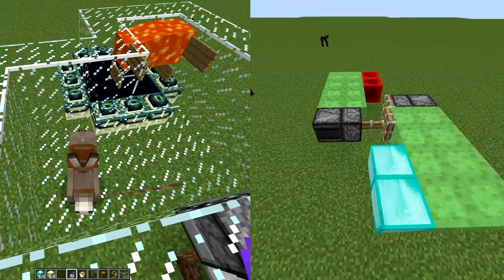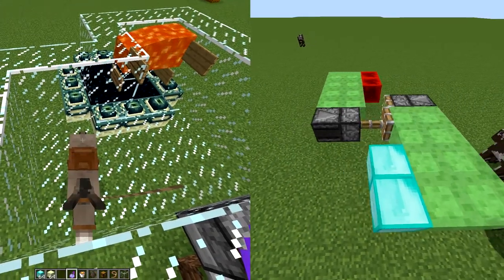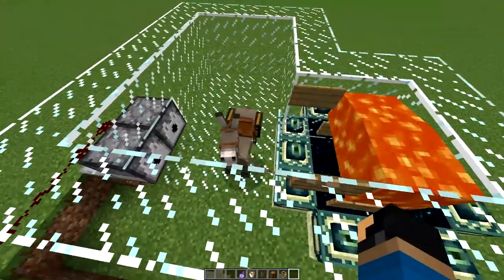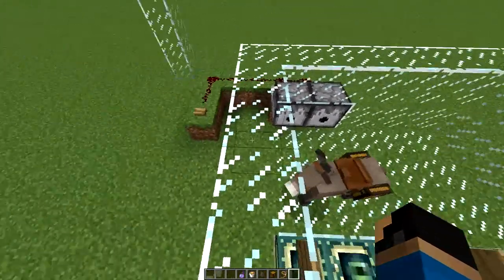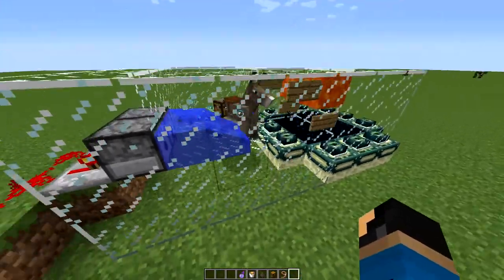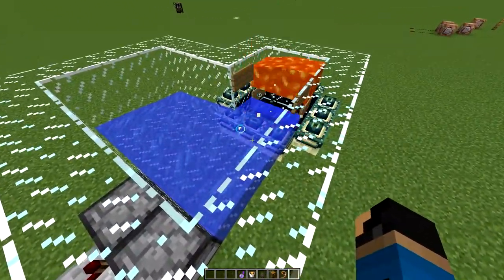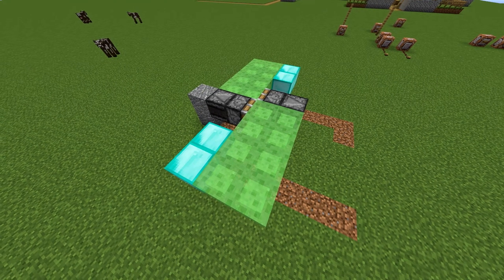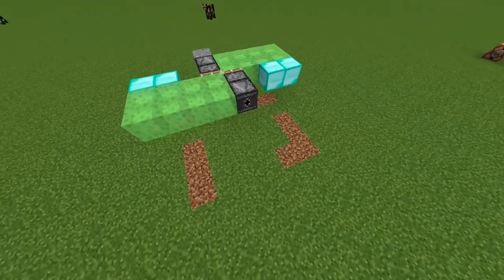Second up are the multiple duplication glitches that are prominent in the current versions of the game. There are many of them, including one where you literally duplicate a donkey — like out of anything you could have chosen in the game, someone decided to duplicate a donkey. But that's not the one I wanted to talk about. Today I wanted to talk about this contraption, which to me is the most interesting glitch machine currently in the game.